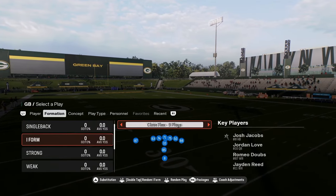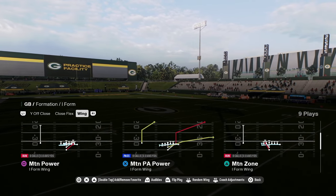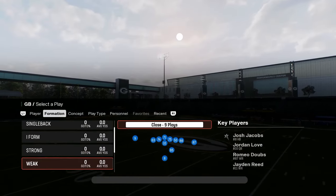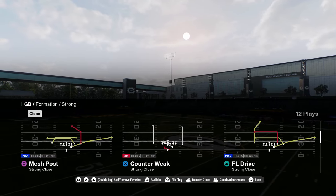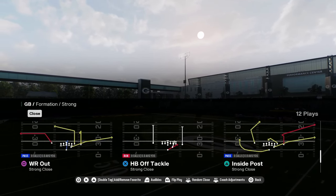You have close flex, I form wing with a stretch, a strong close. A lot of playbooks don't have strong close — this one does. You have PA tight end scissors, mesh post, and FL drive. So you have a lot of good routes here.